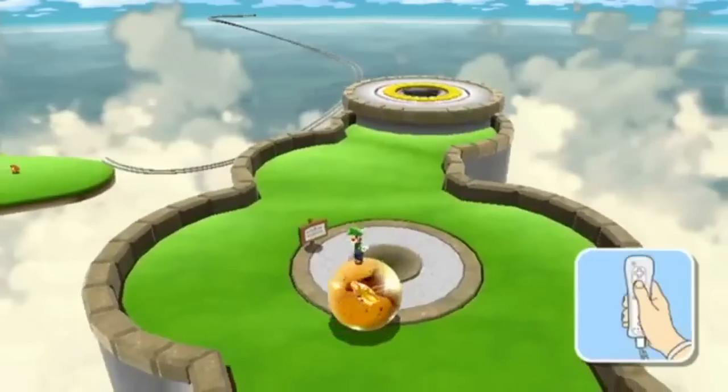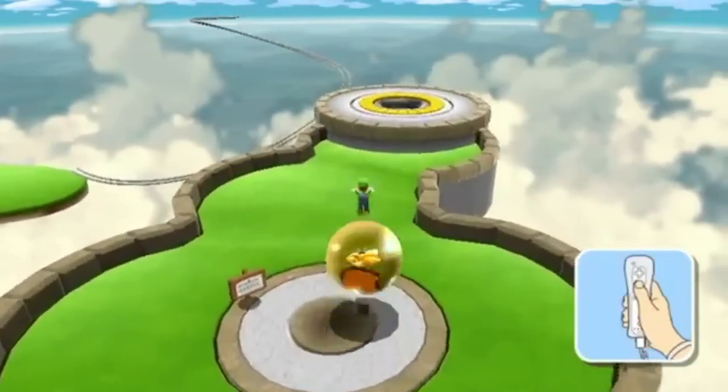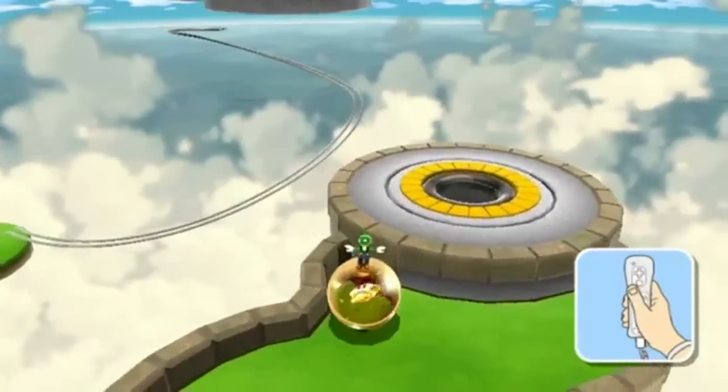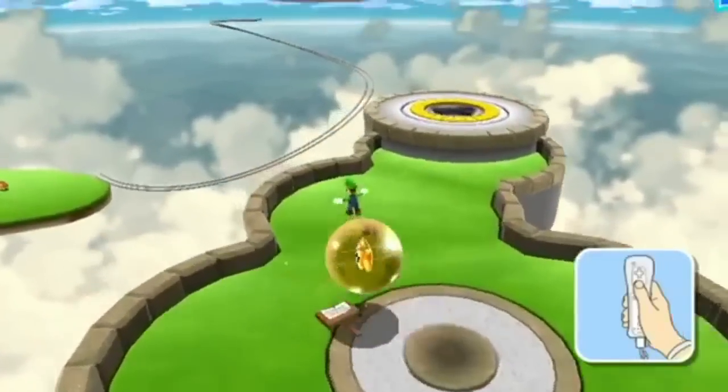This is the ball with the power star in it, and we have to get the power star at the end of the level. The music plays with how fast we're going — see the music changes with how fast we're going. Oh, fuck you billboard, fuck you.